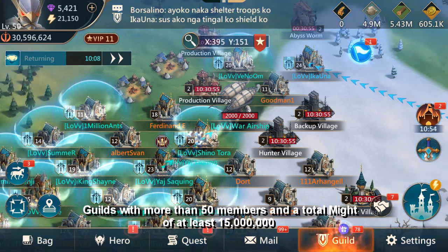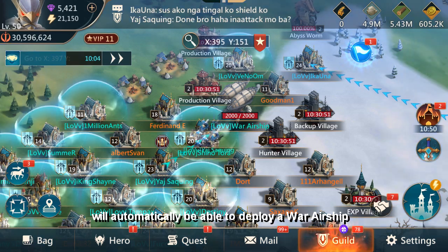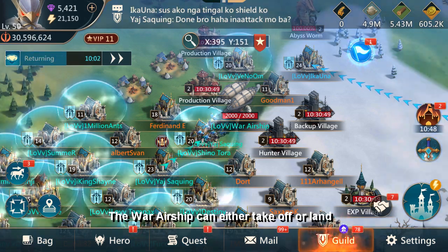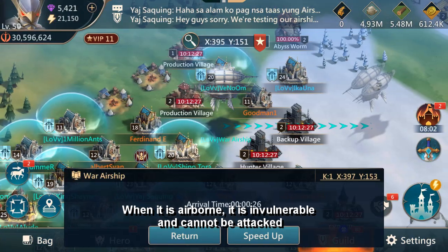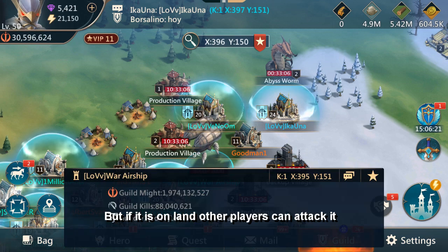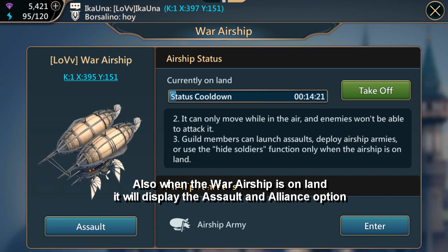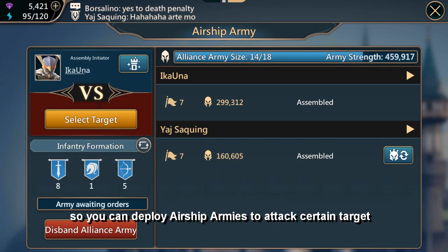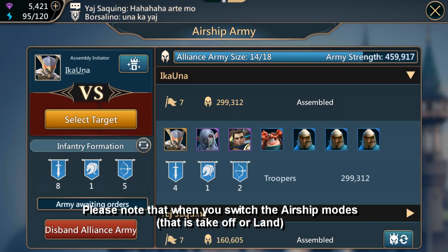Guilds with more than 50 members and a total might of at least 15 million will automatically be able to deploy a war airship. The war airship can either take off or land. When it is airborne, it is invulnerable and cannot be attacked. But if it's on land, other players can attack it. Also, when the war airship is on land, it will display the assault and Alliance option so you can deploy airship armies to attack certain targets.